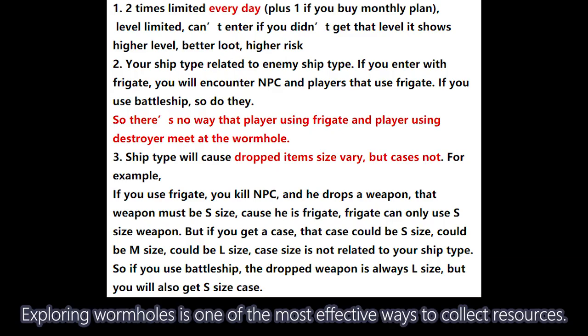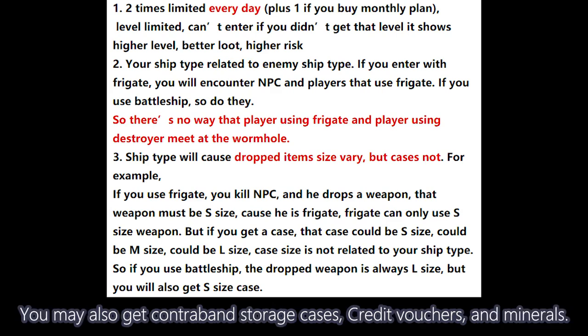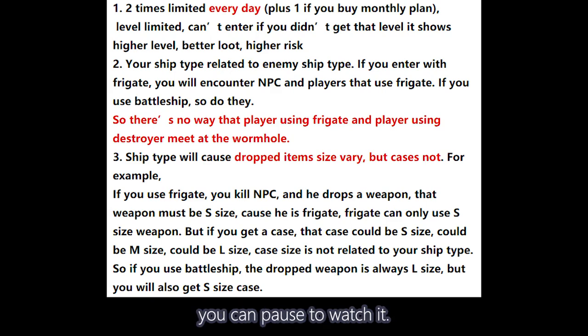Exploring wormholes is one of the most effective ways to collect resources. Exploring wormholes mainly provides you with supply cases containing blueprints, warships, weapons, devices, and components. You may also get contraband storage cases, credit vouchers, and minerals. The picture here shows the basic knowledge of wormholes — you can pause to watch it.